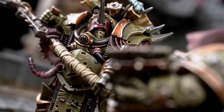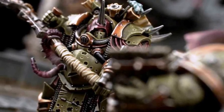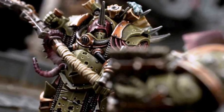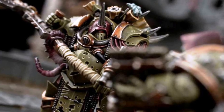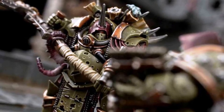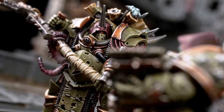Miasma of Pestilence reduces incoming enemy shooting by -1 to hit, but is probably better cast on Mortarion or whoever the Terminators are protecting. In a Chaos Space Marine army, the Terminators would also gain access to Prescience for +1 to hit, and Diabolic Strength to give 1 model +2 Strength and +1 Attack. This would make the Champion's Strength 10 with 5 attacks.